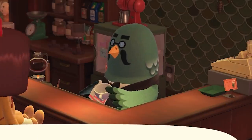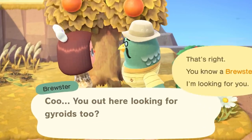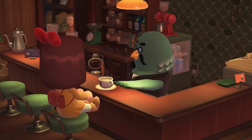He's finally here! Brewster has finally made his way to New Horizons, and I am all about it. What does he do? What does he offer us? And how can you get everything that he has to offer?